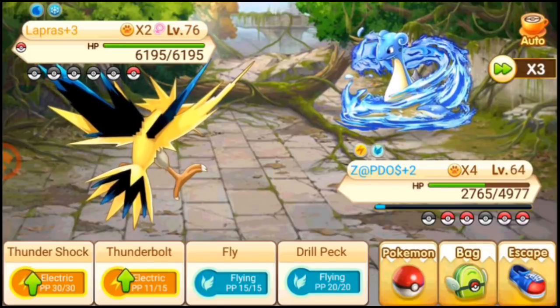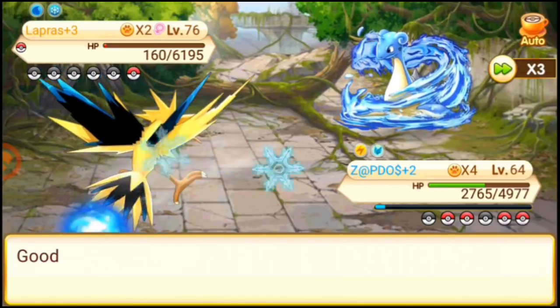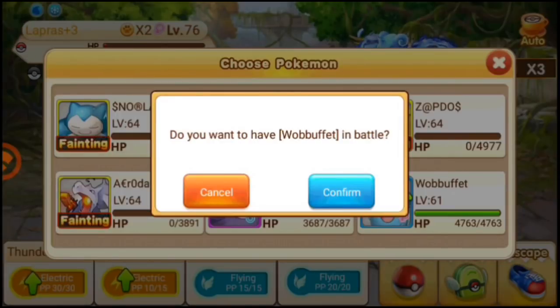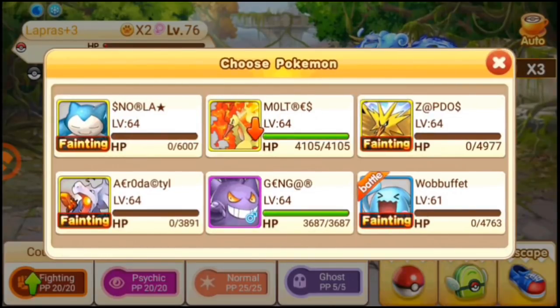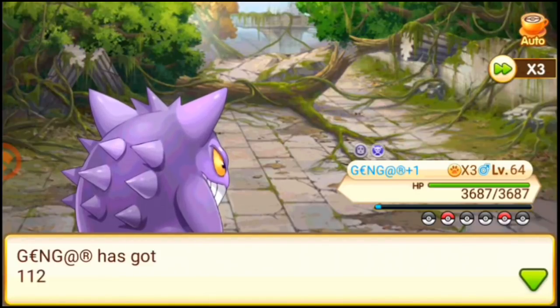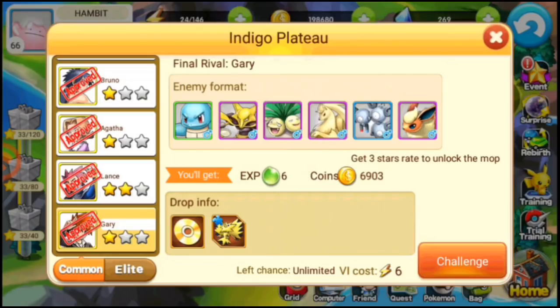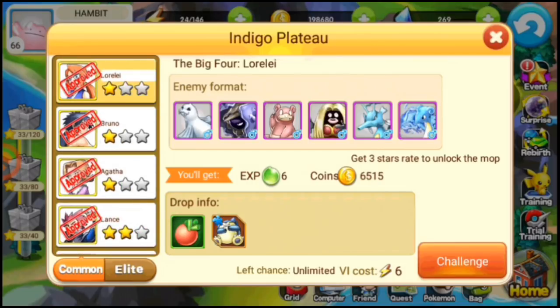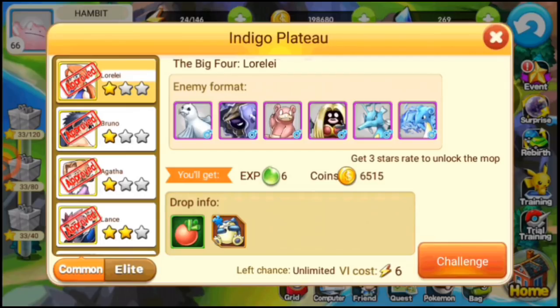Here is Lapras — when you are fighting Lapras, if your Zapdos is still alive then that would be great. It can use Ice Beam, which is a headache. My Gengar is still alive so let's use Shadow Ball and take this Lapras down. Like that, Lapras is down. You may not have this high-level Pokemon but you'll surely be defeating it. Also, don't take any rock type Pokemon like Golem, Steelix, or Graveler, as they'll have a big disadvantage against the first trainer.